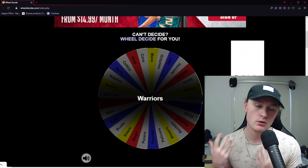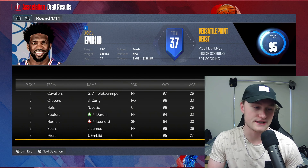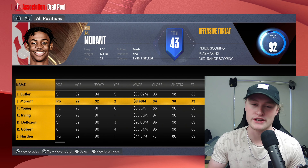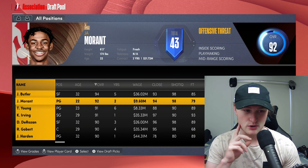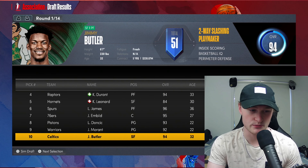We end up with the Warriors. I would have liked the Warriors in real life, but a fancy draft wouldn't be too bad with them, although we don't have a lot of first-round picks. We got the 9th — a top 10 pick, which is very handy. We're actually going to manually do this fancy draft, at least the first five picks. For the first pick, I'm going to take Ja Morant. He's got two years on a cheap deal that will help us in free agency. I'm taking Ja Morant.